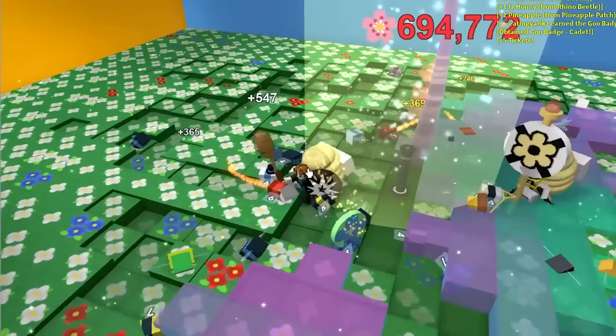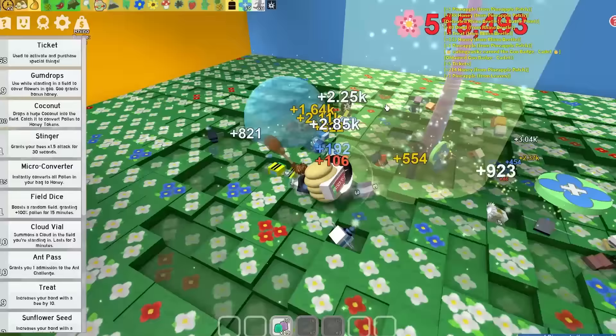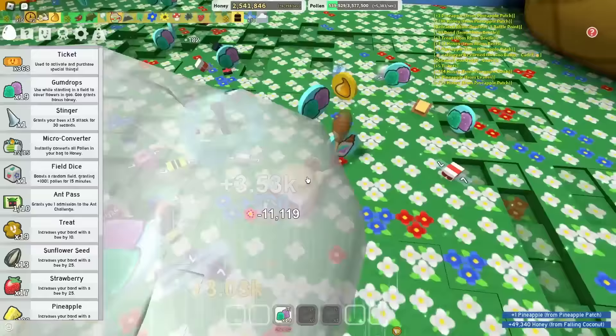I wonder if I'll be able to buy a second Event Bee by the end of the video. I can buy the Crimson or Cobalt Bee right now, but those are cringe - those are for poor people. Obviously I'm a rich noob, so I only buy events for 500 tickets. Cloud vial and a coconut. Let's go, coconut - please bonk me on the head. I got a concussion from that, but it converted a bunch of my pollen. And the sprout popped - let's get the glue.